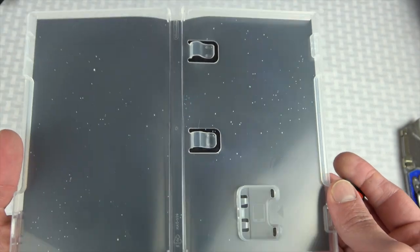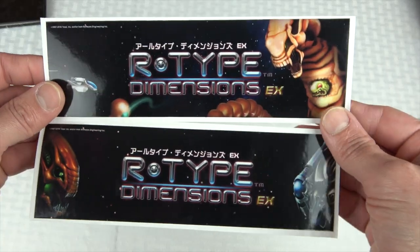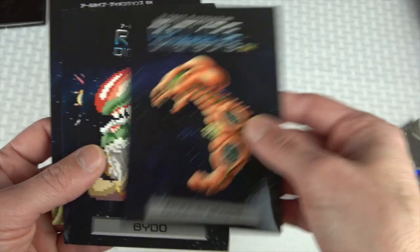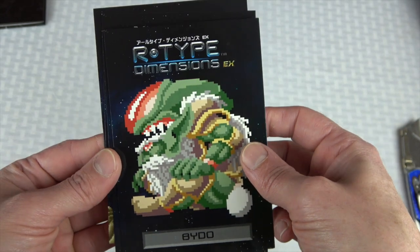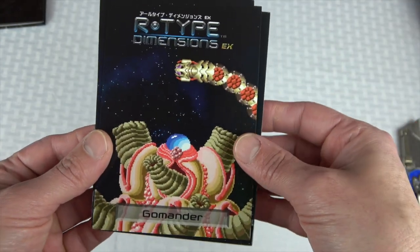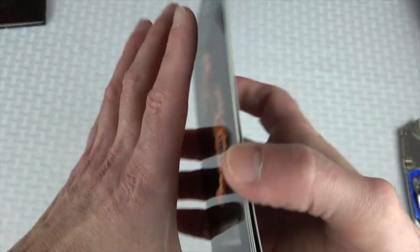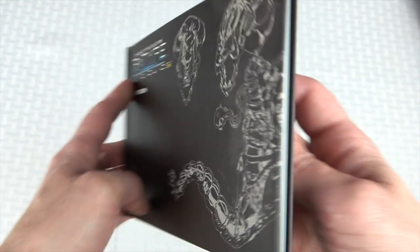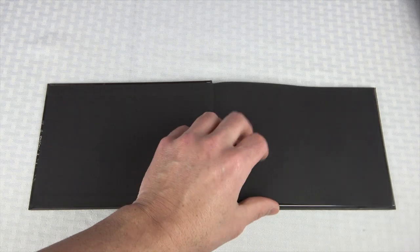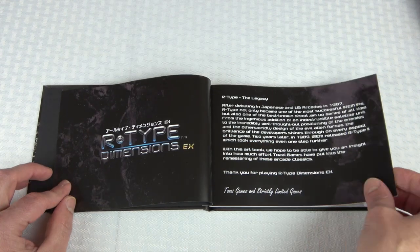R-Type Dimensions EX actually originally released on Xbox Live Arcade but did not receive a physical release. I think this is actually the first physical release of the game. There is a standard edition on the Switch as well, and a standard and collector's edition for the PS4. Completed listings on eBay for the Switch collector's edition are in the range of $130 to $200 plus, depending on condition and whether it's new or not.